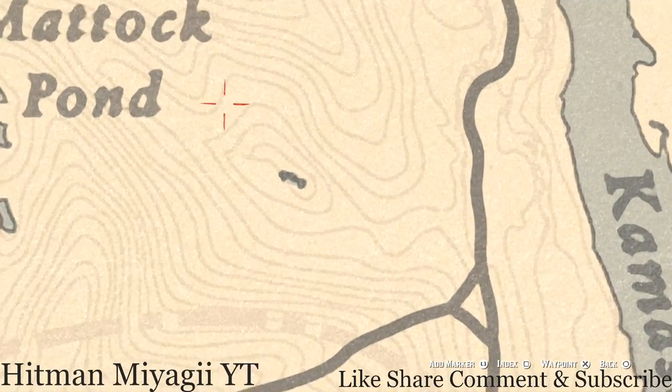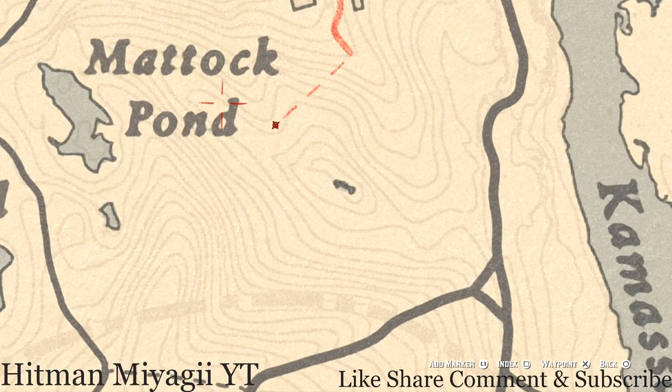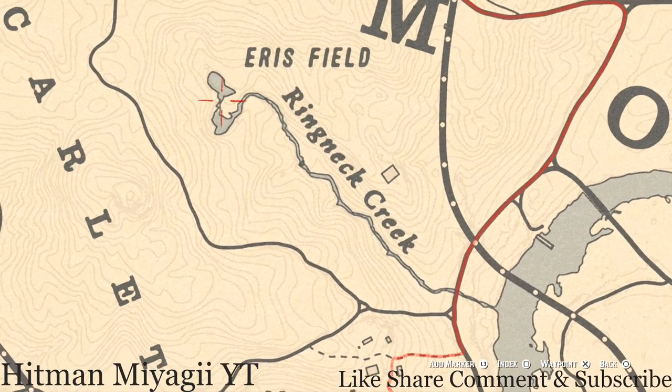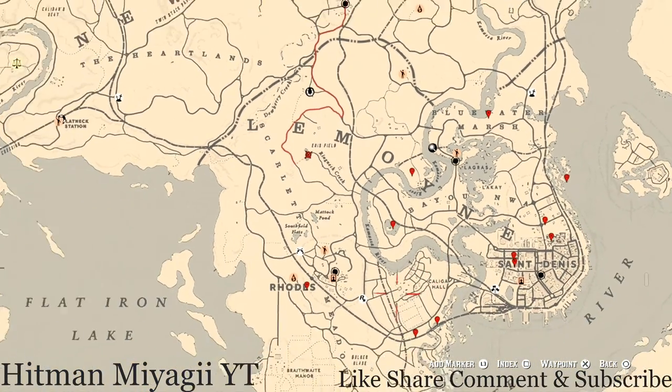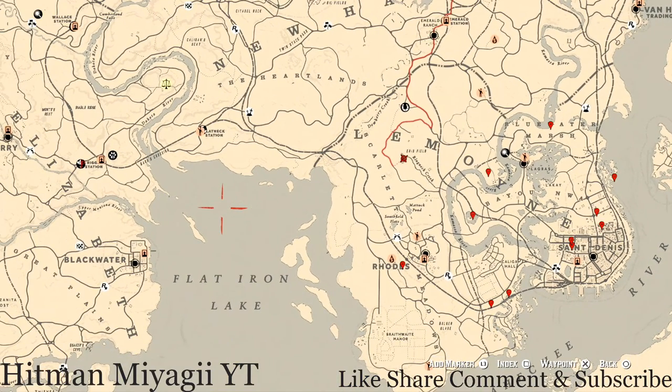There's a flower right here if you guys want to grab that — it's a creek plum. There's also another coin up here, so pull out your metal detector to grab that. That's pretty much it for all the extras and stuff I have for today.